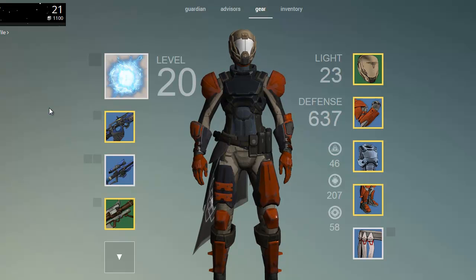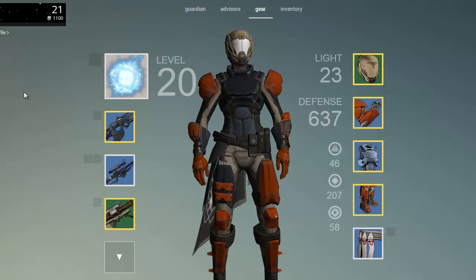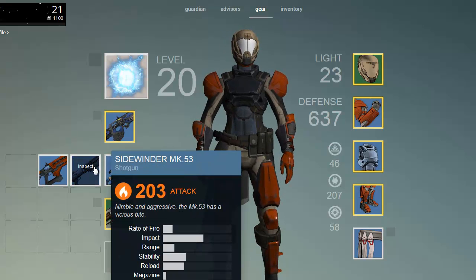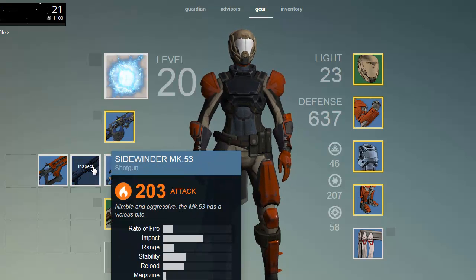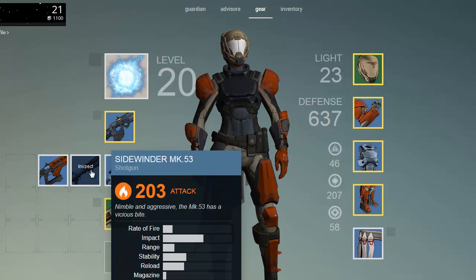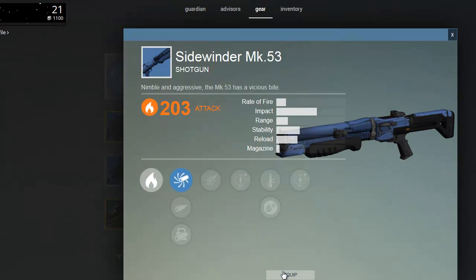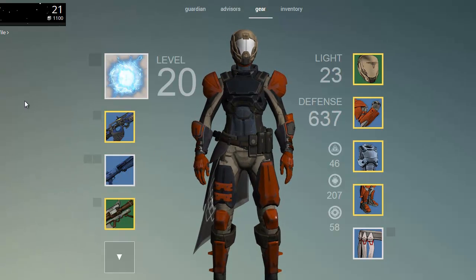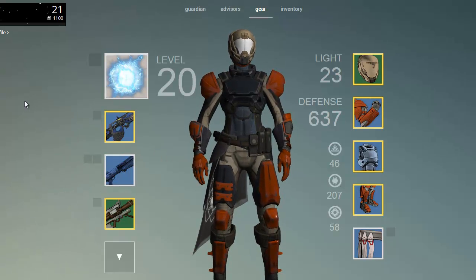One of my favorite things is you can actually adjust your inventory right from this screen. So if I'm looking at this and I want to put my shotgun on because the next thing I'm going to do is play the Crucible — and I love me some shotgun in the Crucible — I'm going to go ahead and click on Inspect and I can choose the weapon. That will put that item on, so the next time I log into the game it will actually be equipped on my character. So that is just really cool.